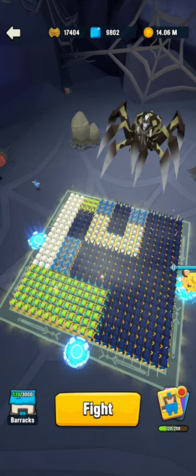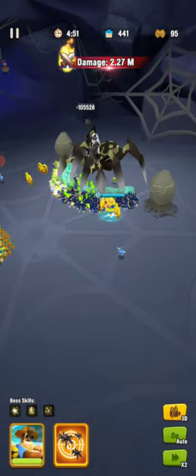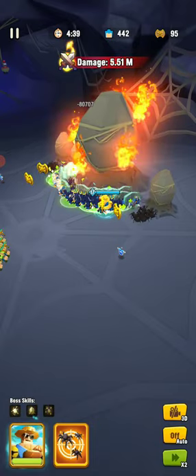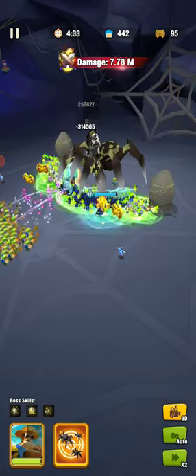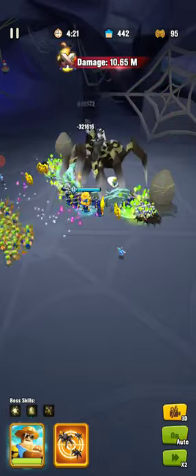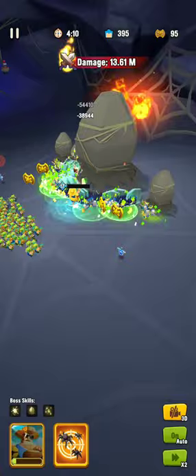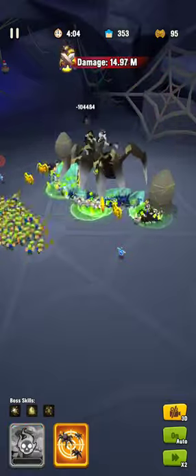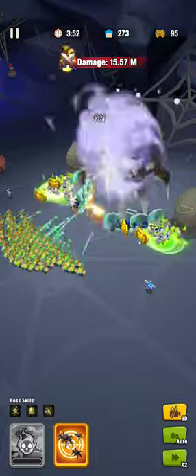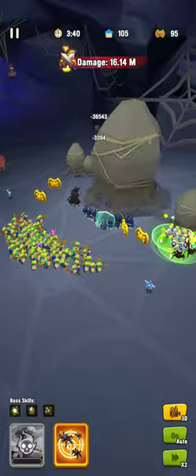You've got to time Jin's active so he's not activating while she's in her cocoon state. I find two actives, then hold the third active until she comes out, hit it again, then hold the next active and once she comes out hit it. Don't put Jin in the middle - he'll die real quick. Here Jin's taken a shot and died too quickly, which is not good.